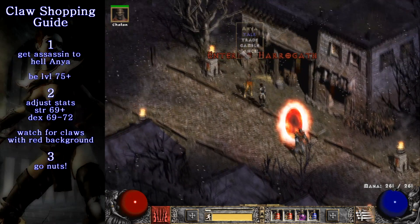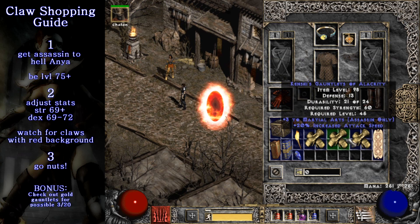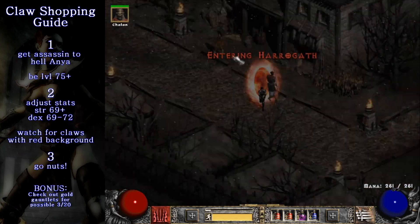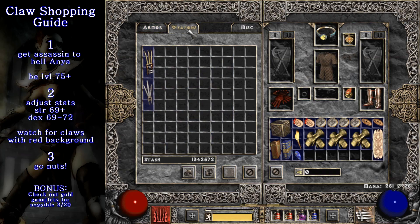Here's a bonus tip for you guys as a Christmas present. You can also shop those 3/20 claws from Anya while you are doing this. They will always spawn with this gold coloring, so if you happen to see gloves on sale that look like this, you can go ahead and check them out as well. That pretty much covers it. Thanks for watching the video. You can give it a thumbs up if you found it helpful.